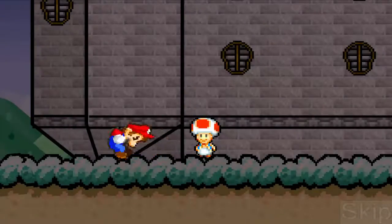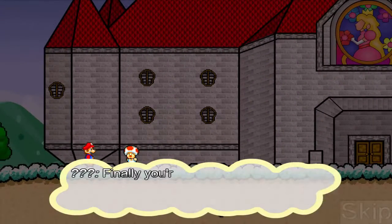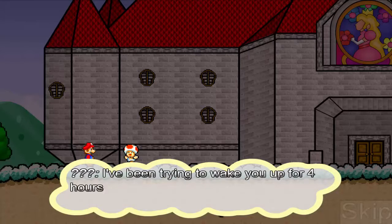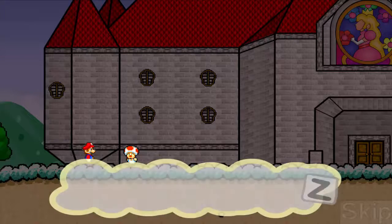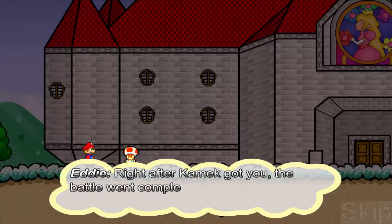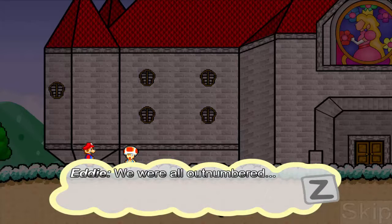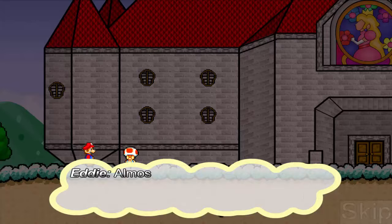Bowser dice: Justo ahora empezaré la búsqueda por algo muy especial. Mario ya se está despertando. Finalmente despertaste — he estado tratando de despertarte por cuatro horas, dice un Toad llamado Eddie. Después de que Carmen te atrapara, la batalla fue completamente perdida. Nos superaban bastante por número, casi todos los Toads huyeron abandonando el castillo.